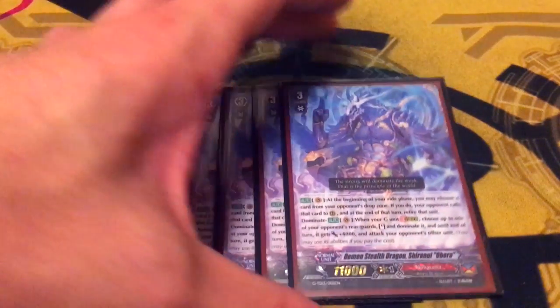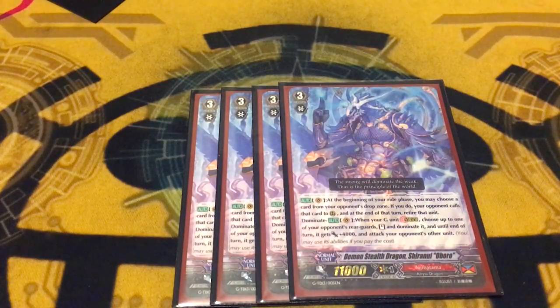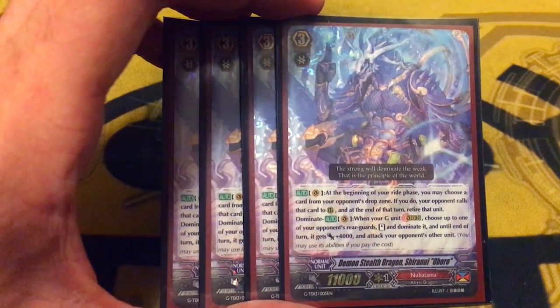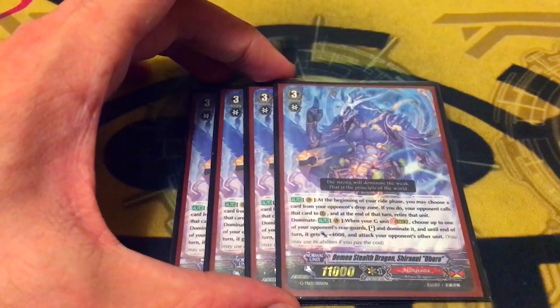Next we go into the second scaly in my ninja scaly army, Demon Stealth Dragon Shiranui Evoro. This may come as a surprise to you, but its skill text has not changed since the last deck profile I uploaded. Its skill is actually exactly the same, where at the beginning of your ride phase, you can call one of your opponent's cards from their drop zone to their rear, and at the end of the turn it dies. So what you do is get out a rearguard that you want to dominate as another attack target, so you can attack more times — because you're supposed to be a multi-attack deck, and you gotta possess things, because you're a spooky, scary antagonist scaly dragon.